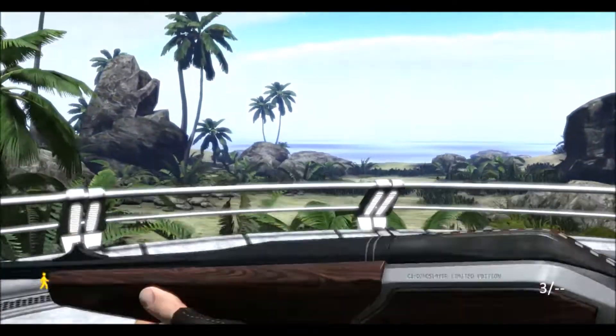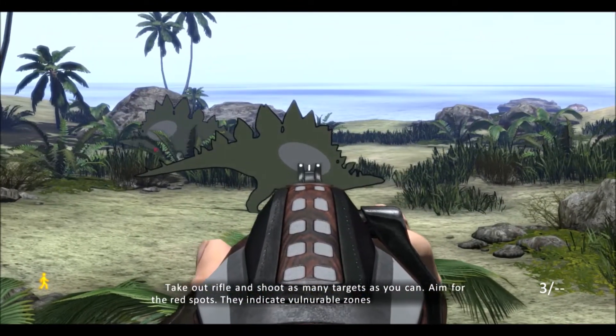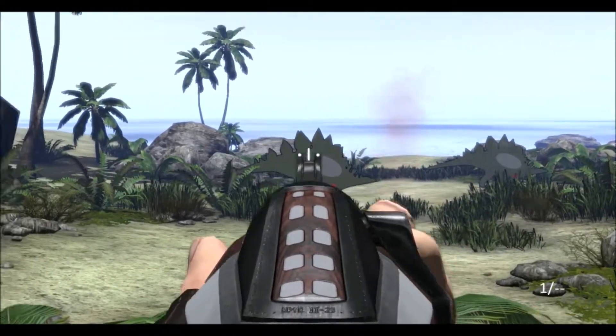Here I accidentally went to the shooting range. Well, I was going to try to show this off eventually anyway, so... Aim for the red spots — they are the vulnerable zones. And they are Stegosaurus-shaped targets, because of course they are.